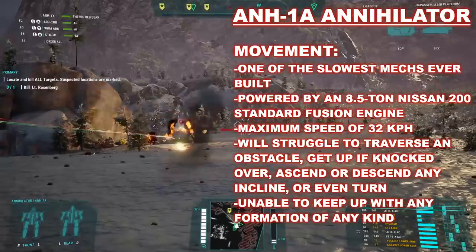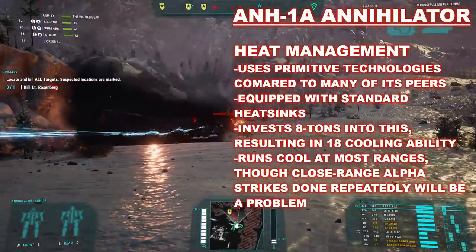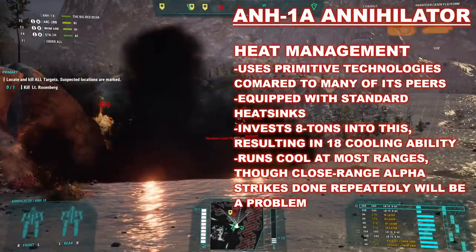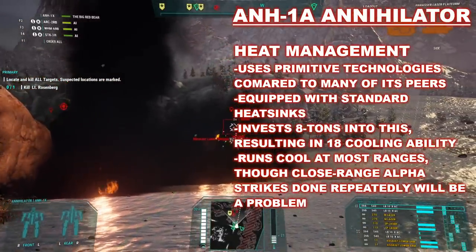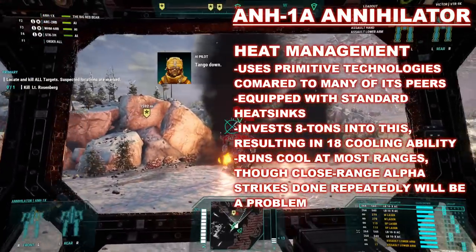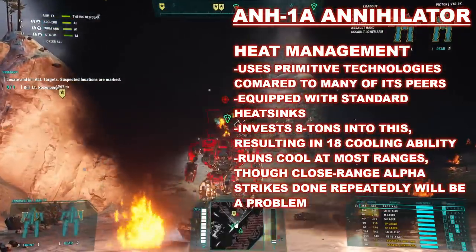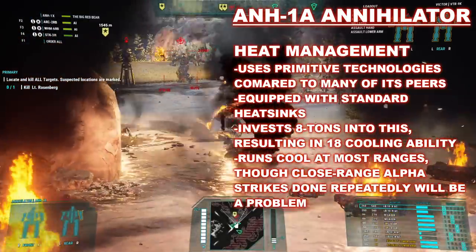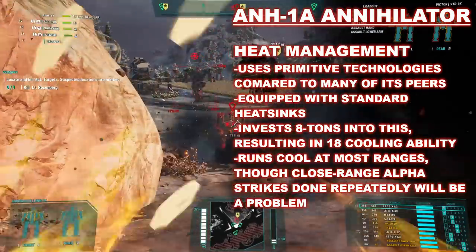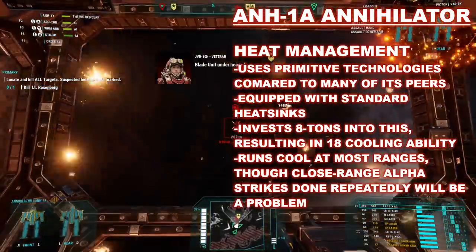It also means it will functionally almost never be able to generate a defensive movement bonus, which locks its usefulness on the battlefield in other very noticeable ways. Using primitive technologies compared to later battle mechs, and being mostly a ballistics mech, the Annihilator supports 8 tons of single heat sinks to keep the mech cool. This means it can stand still — as it more or less has to anyway — and fire its autocannons without a problem, as well as firing up to two of its lasers. Alpha striking can be done too, though this is riskier should it happen more than one turn in a row.